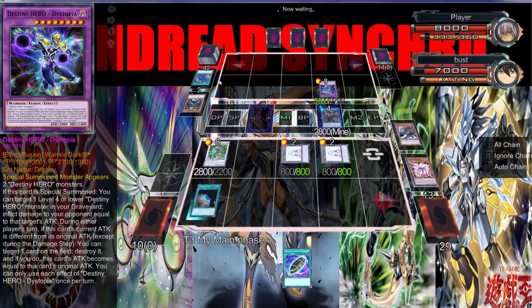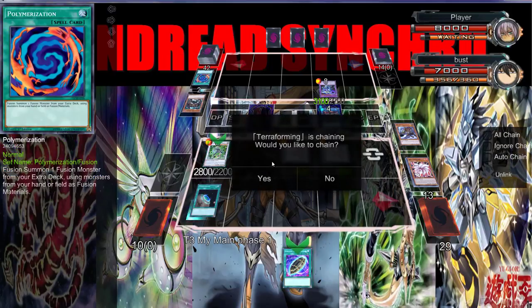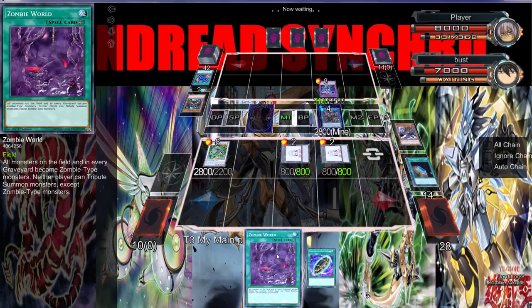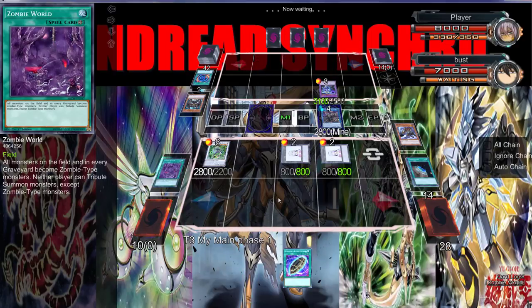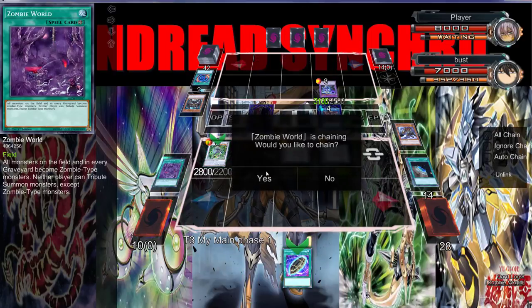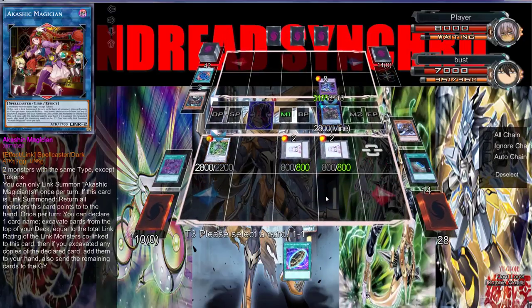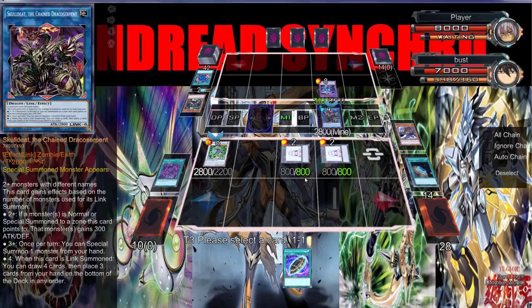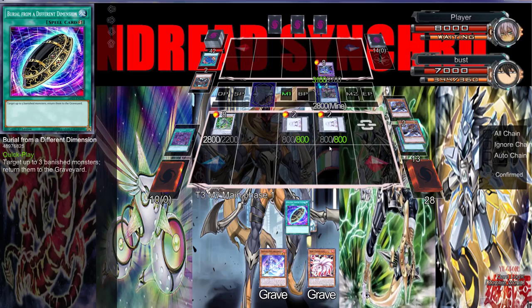We won't be fearing anything in his hand — we know he has a Mist so that's one card that can't be used. The only thing that's really scary is Mist, honestly, but I'm just going to out his card right now. Oh wait — we can't use tokens, so let's stop with all that. Mizuki I guess.